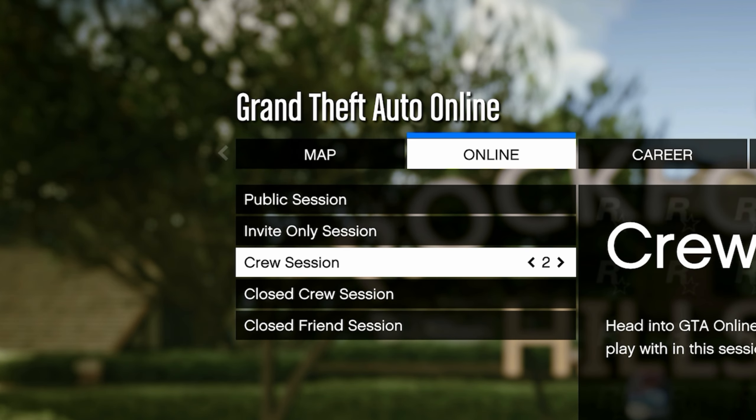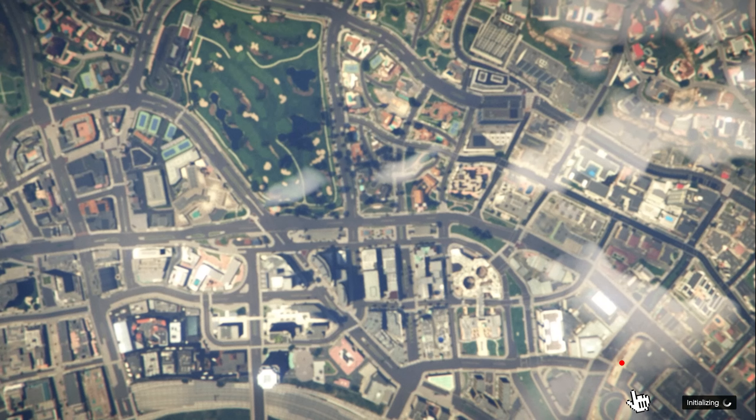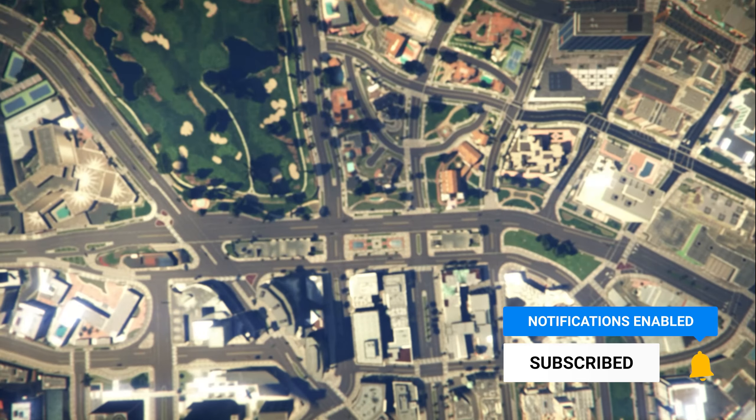Go over to where it says Online, then go down to where it says Find New Session. Once you click Find New Session, come down to where it says Crew Session. Next, make sure the Crew Session is set to the number two, and once it's set to number two, click A on where it says Crew Session.